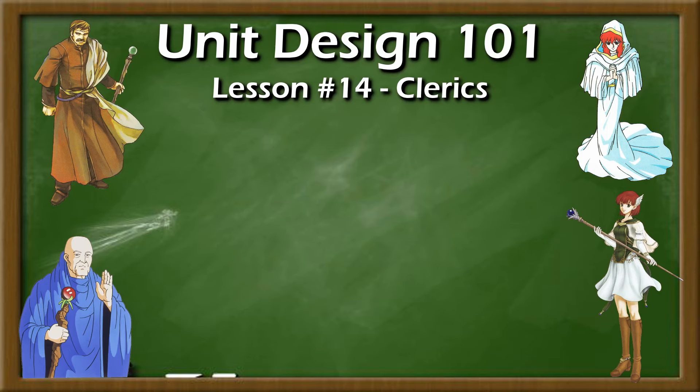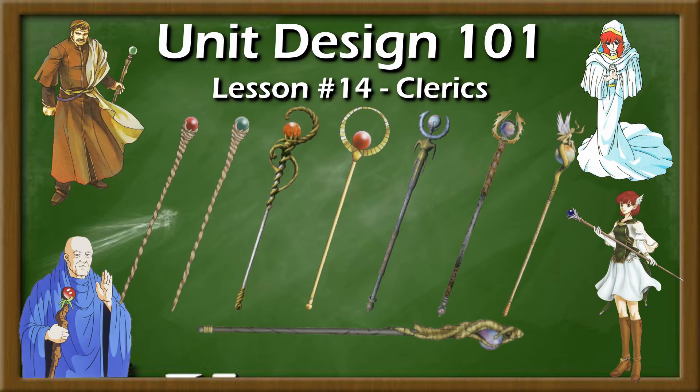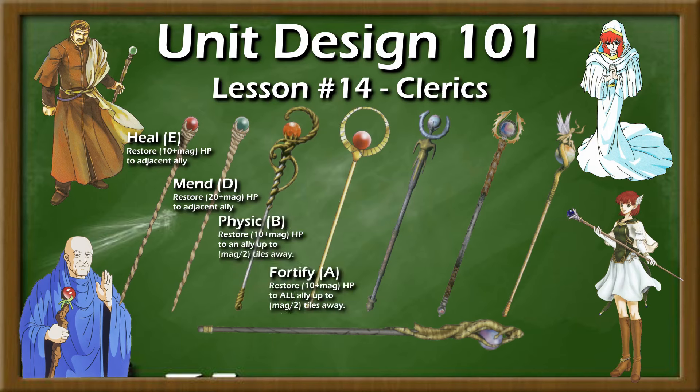A staffer should be using their staves. The most basic and widely available staves are heal and mend, letting the cleric use their turn to restore the HP of another unit, with higher magic stat healing more per use. Higher level healing staves either heal more hit points, heal at a distance, or heal multiple units at once.